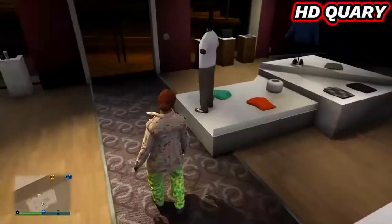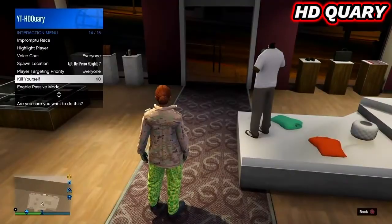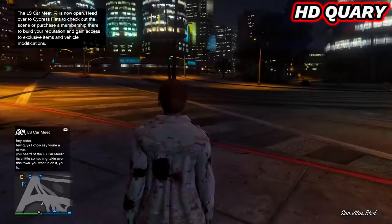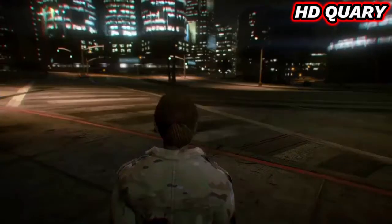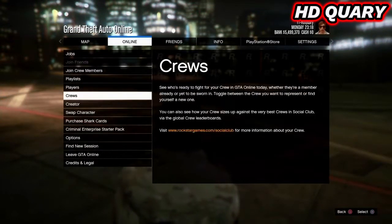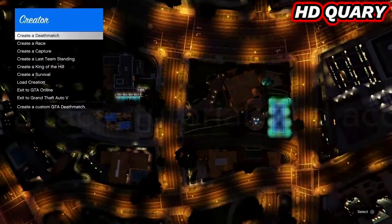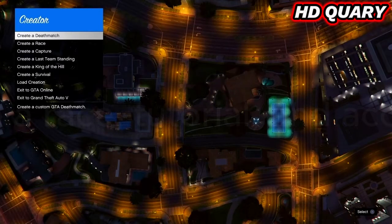Equip the first outfit, back out and take the easy way out. Bring up the pause menu, go to Online, and select Creator. Select create a race, tutorial, and accept the alert.